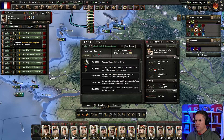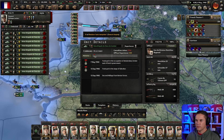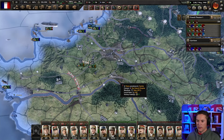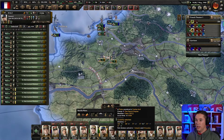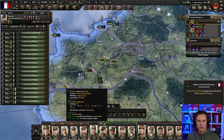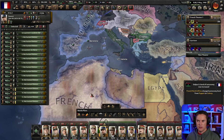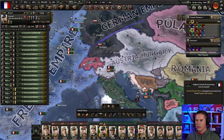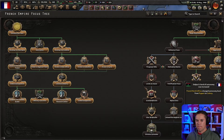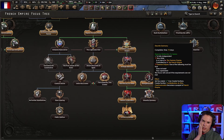We'll train those in. What we should do is get the logistics company onto the job — we can research that next. French North Africa changed autonomy level from puppet to colony — it's fine. Now we need to create a faction. I wonder if we have to actually beat Germany to be able to do this.